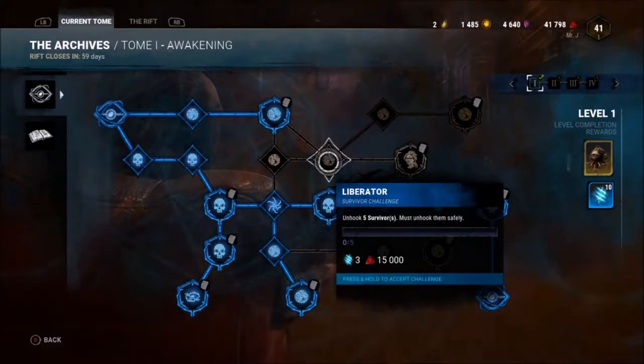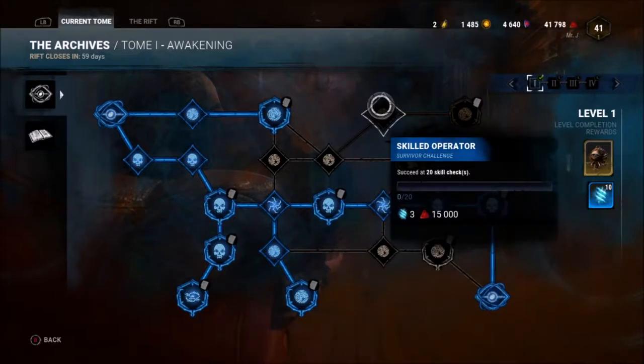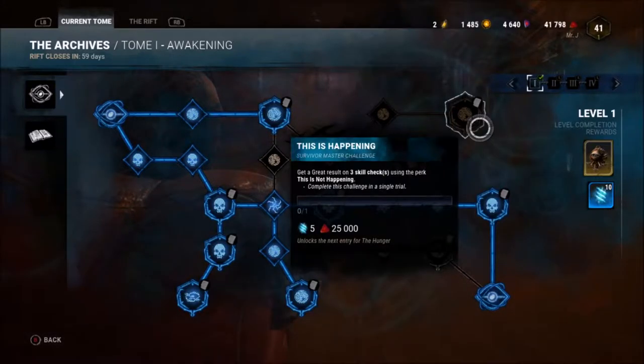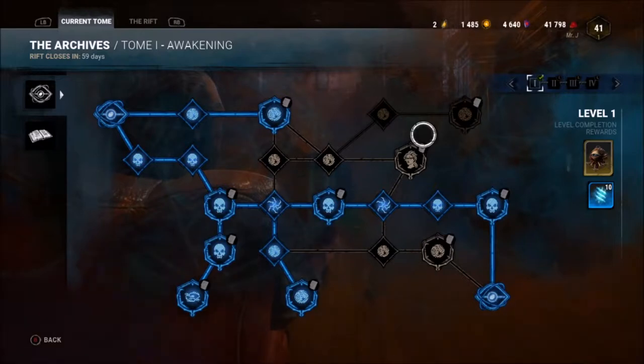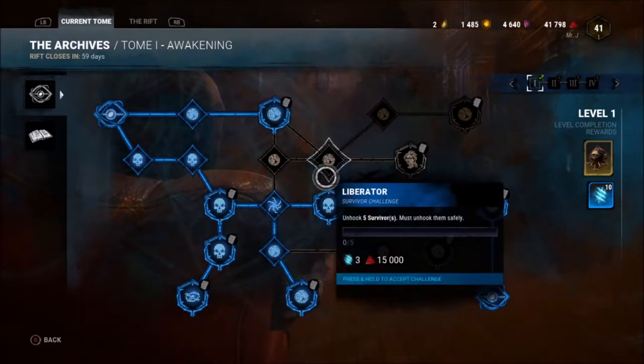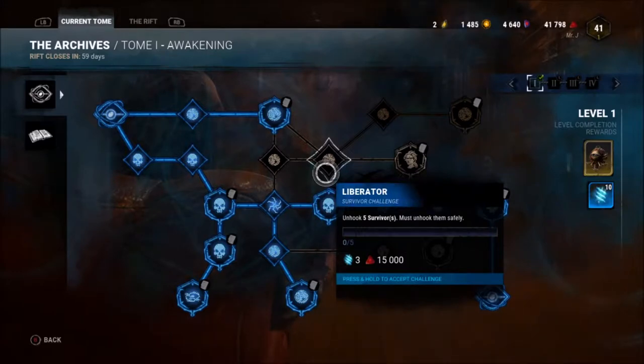So we can go with unhooking five survivors safely in order to progress. After that we need to do 20 skill checks, then great skill checks. I think we'll progress in this fashion and try to unhook five more survivors — let's do the same thing we've been doing with Bill.